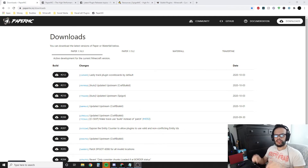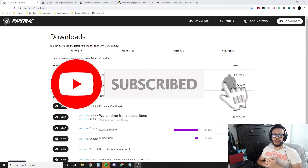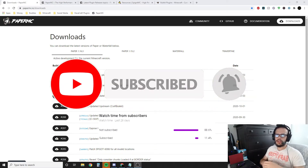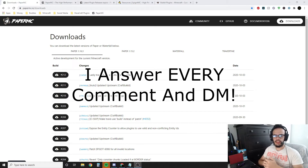A link to a port forward tutorial will be down in the description. I've been answering a lot of questions here on my YouTube for over a year now, almost two, and for anyone that needs help, please reach out to me on Discord. The link is also in the description or down in the comments. Just leave a comment saying you need help. However, I recommend Discord because it's easiest for me to get to you. We can screen share if you need help with anything like that.